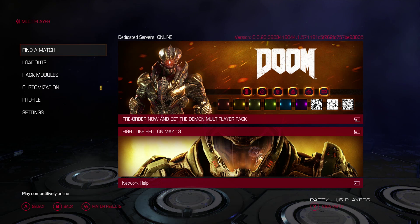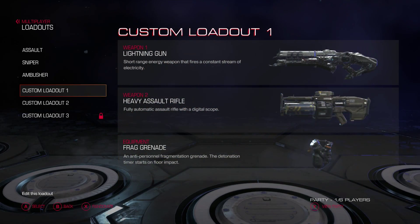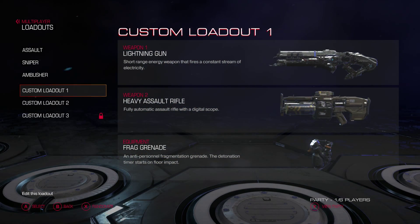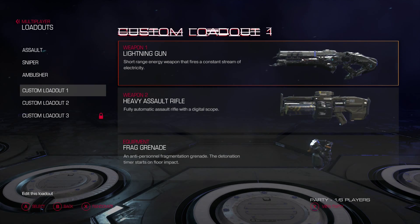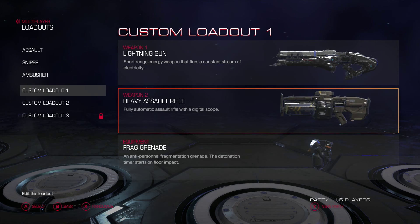Let's go through this a little bit. If you're not familiar with the Doom Beta so far, let me walk you through the loadout I'm using. The lightning gun just shoots out a stream of lightning — it's awesome. And then the heavy assault rifle, it's pretty much your standard gun, just an automatic rifle.